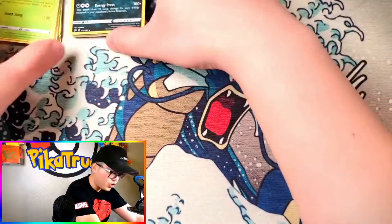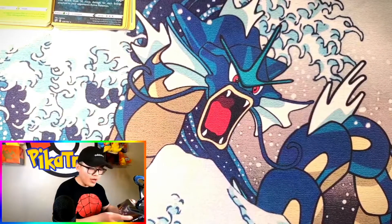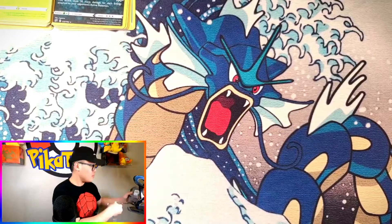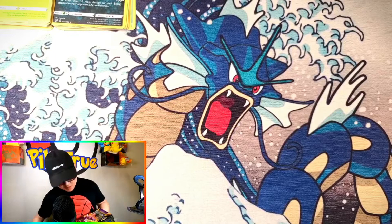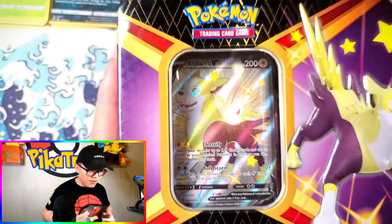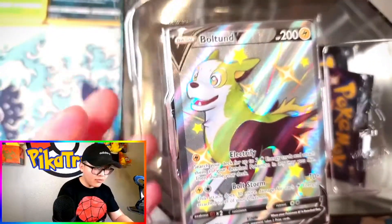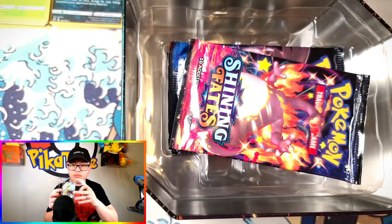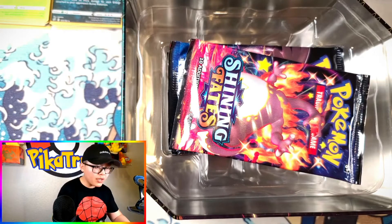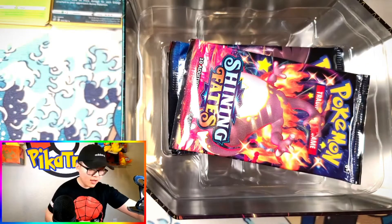Now let's get into that Bolt Hunt tin — no need for a knife because it's serrated. Everyone loves a Bolt Hunt, and he's a cute dog too. For all you dog lovers out there, what kind of dog would this most resemble? There's also a code card for the TCG Online. Let's make sure we've got our six packs.